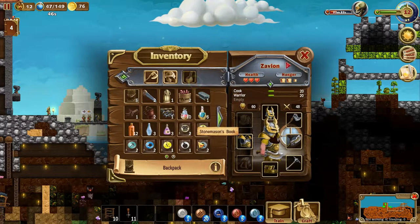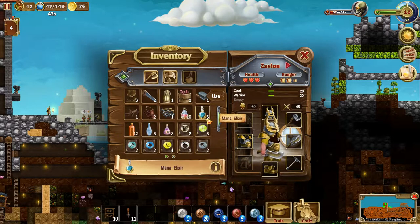I do believe we have some mana elixir as well. I don't know if we can just do that. Yeah, we can. Drink them all, buddy. Drink them all — there we go.